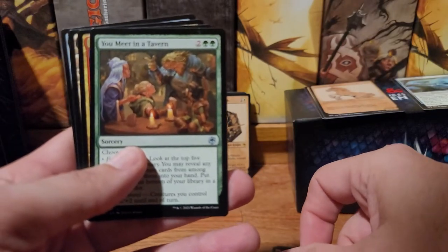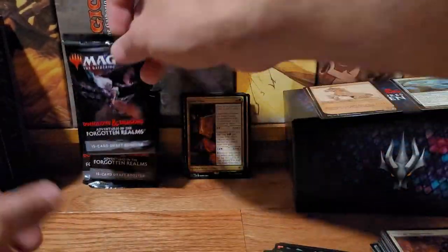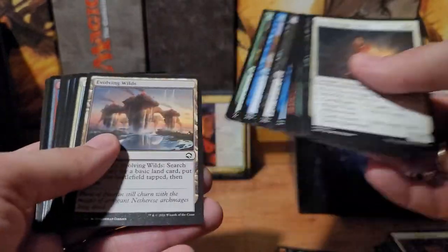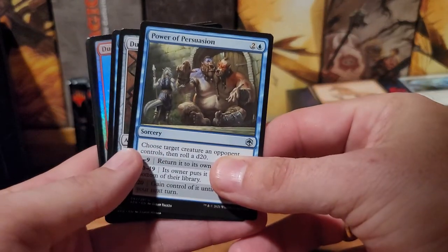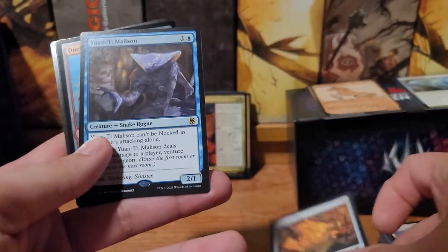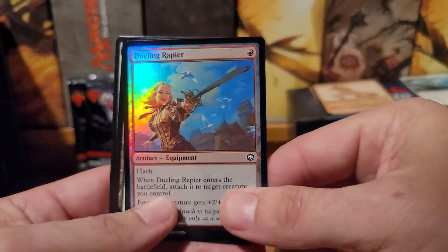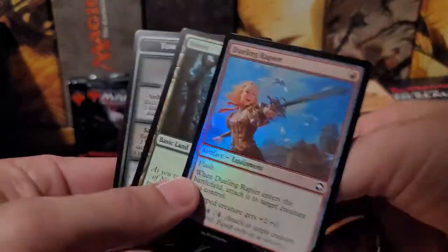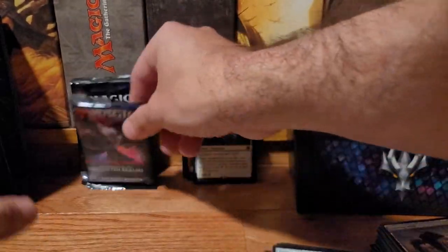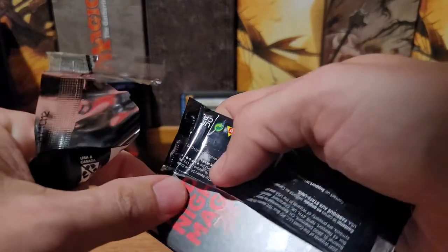For D&D it's like 'oh yeah my wife can draw a little bit, have her do it.' Displacer beast, portable hole — you can store your stuff — you meet in a tavern, and bard class. It's not double mythics like the last ones were — last one of these was a double mythic fat pack. Blink dog.